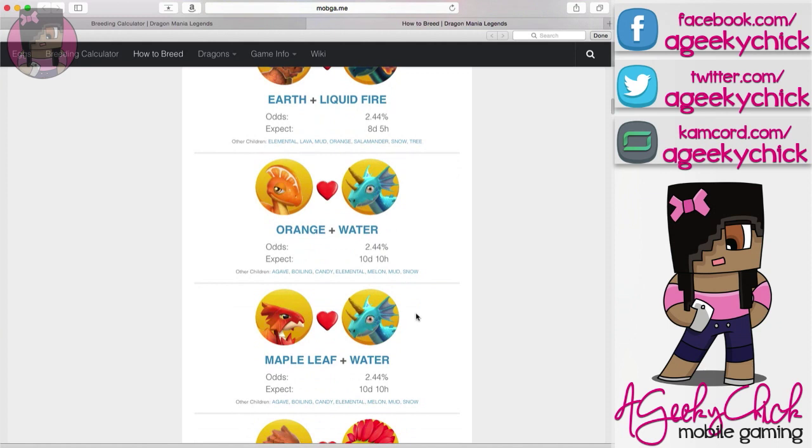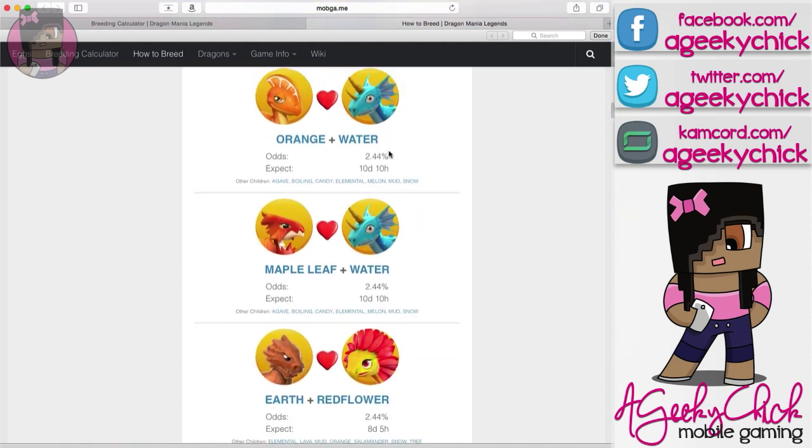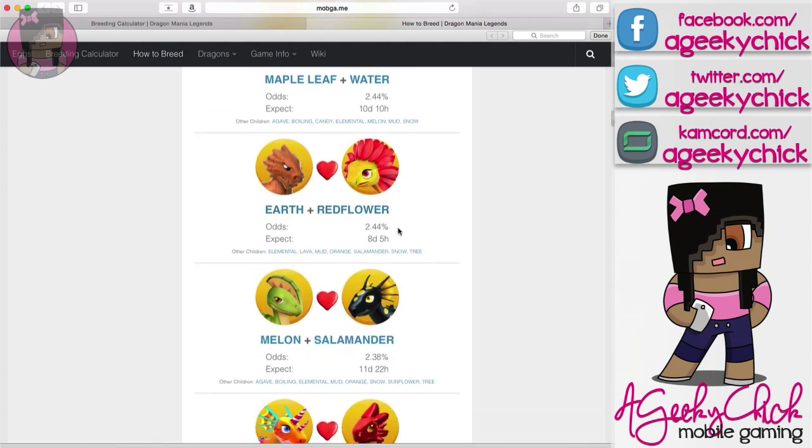The next element would be Water, so you would have Water and Orange, or Water and Maple Leaf. I think Maple Leaf was an event-only dragon. And Earth and Red Flower is another one of the Earth options.